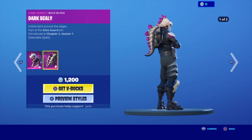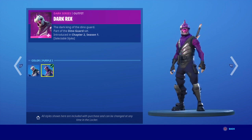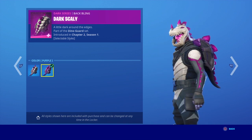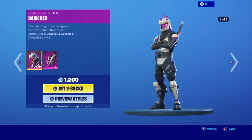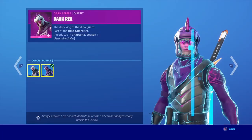Then we have Dark Rex with the Back Bling Scaly. They also have dark edit styles — it's a dark purple. Oh wait, and it's the eyes. That's pretty cool. It's corrupted. And this is the zoom in on the purple style.